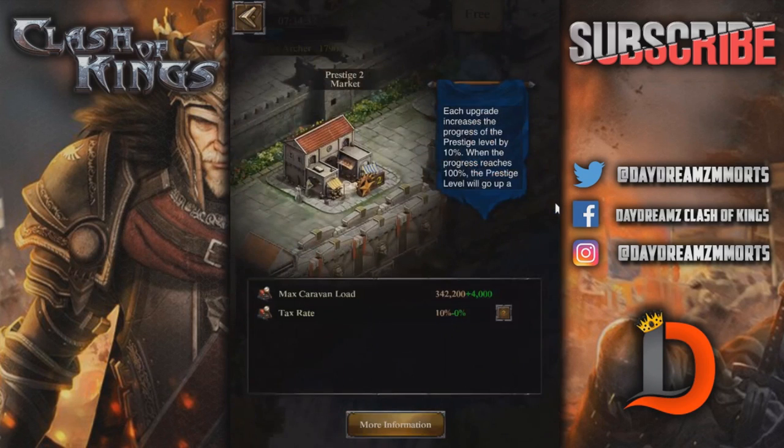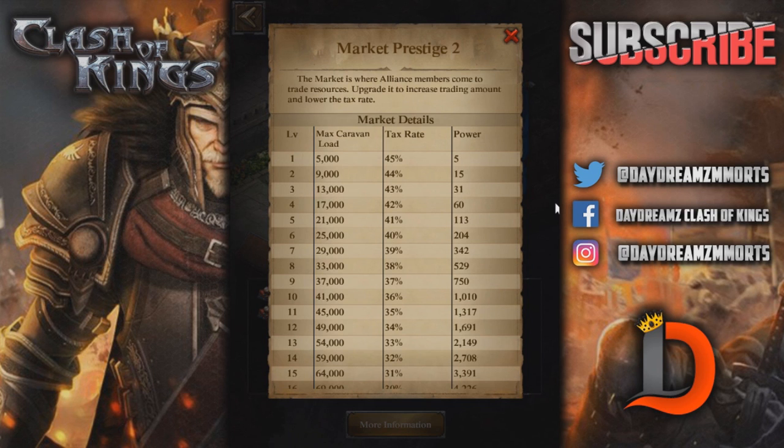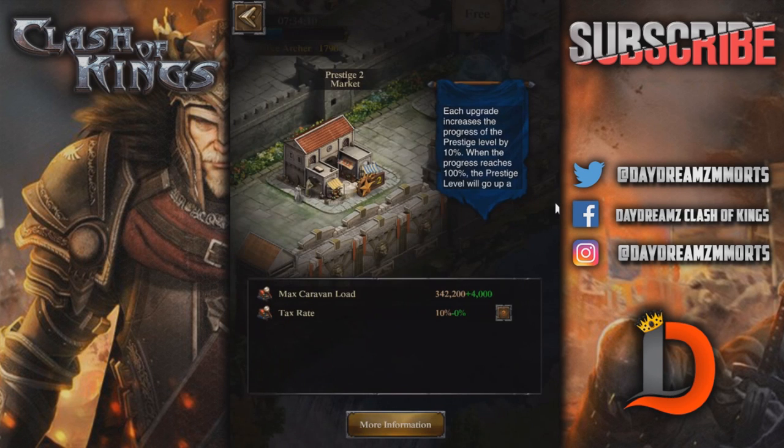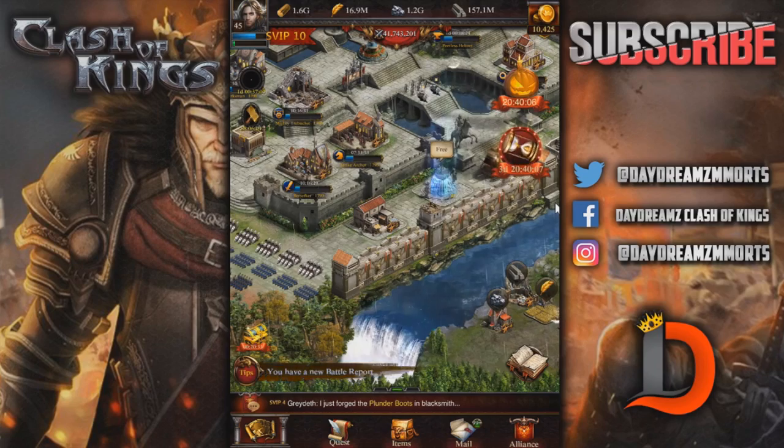Let's take a look at the Market. Of course, the tax rate goes down and the max caravan load goes up each time you upgrade it. The tax rate stays at 10% max, but your max caravan load does go up. I'm 99% sure that if you get to Prestige 2 market, you can then trade some safe resources — and I think you can receive safe resources as well. I'm not sure if it's Prestige 2 or Prestige 3; I'll find that out and leave it in the description.